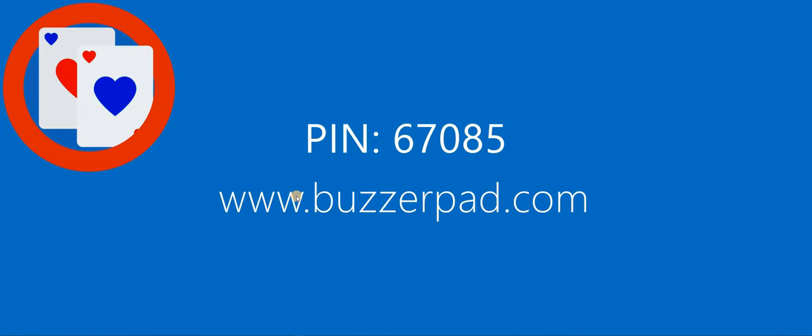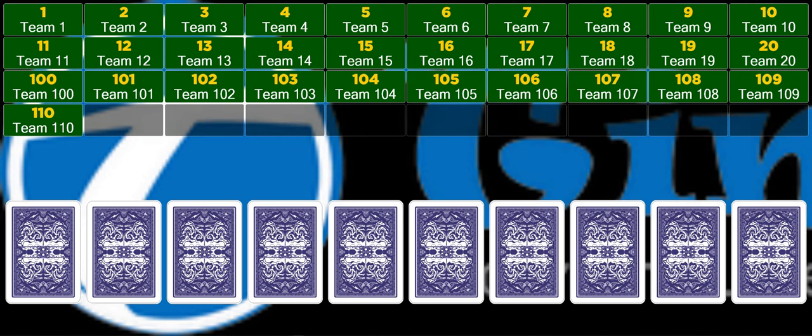When you launch it, the game will tell the players they can either go to buzzerpad.com and key in a pin number to be able to play. Or if they're a regular player who plays the weekly trivia and has the smart buzzer app on their phone, they can just go straight into the app and key in their pin code. We hit the next button and it shows you all of the players available to play — I've got two at the moment, Team 100 and Team 101.